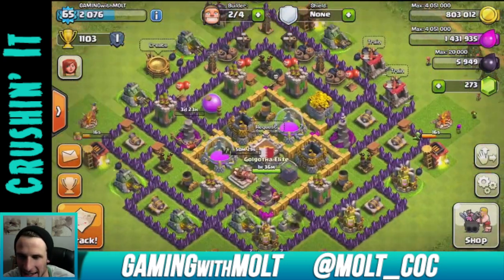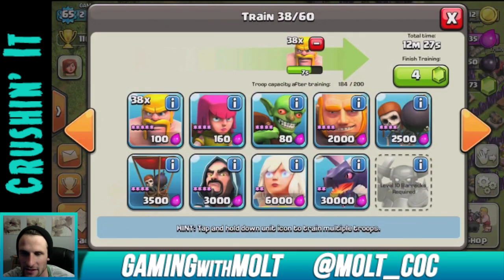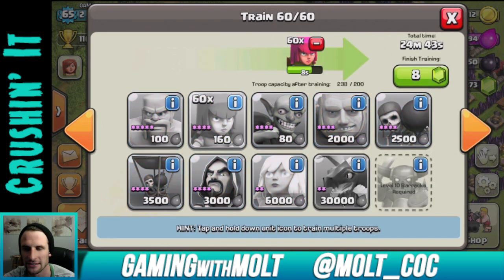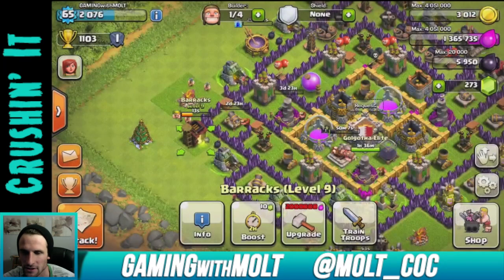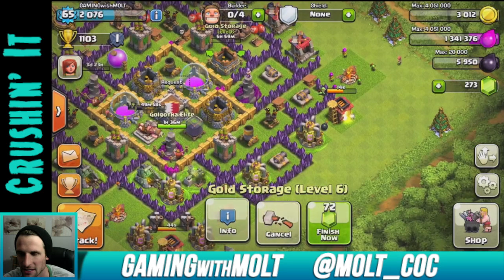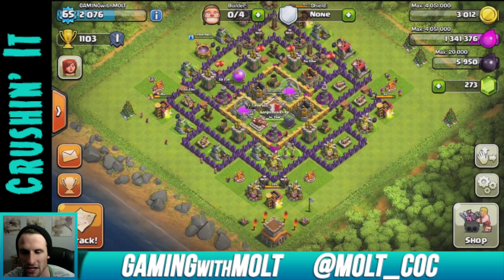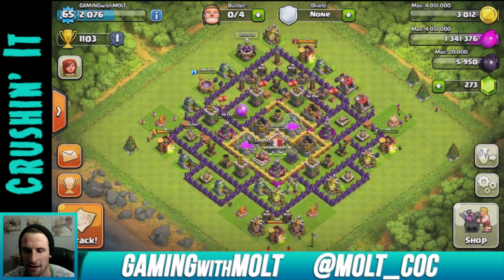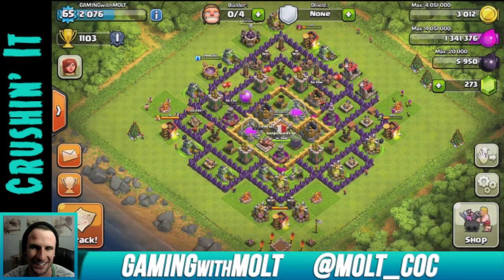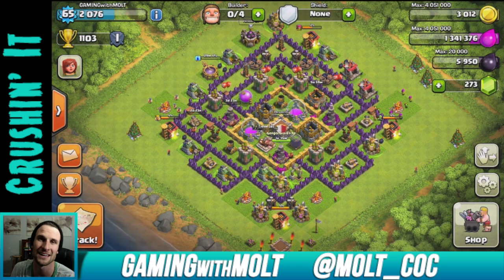We're upgrading this cannon right now. I have no loot left but that's fine — let's train more troops. Hope you guys liked this 12-minute episode. We did an on-the-fly base redesign, upgraded the wizard tower, and upgraded the cannon. I might upgrade something for six hours before bed. I can't wait until this Town Hall 8 base has all level 8 walls and a maxed king. Thanks for watching — keep calm and clash on!